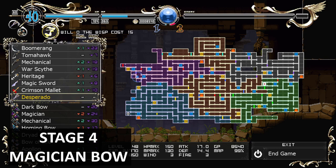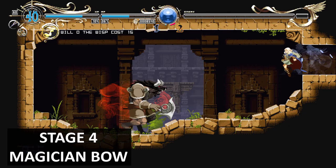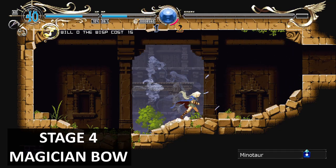Break through the wall here and you'll get another weapon — the Magician's Bow. Once you beat this minotaur you can get the new weapon.